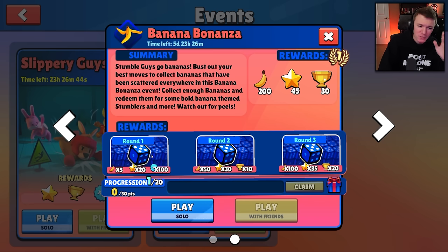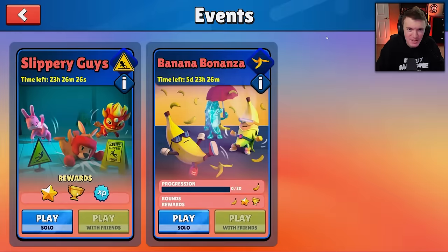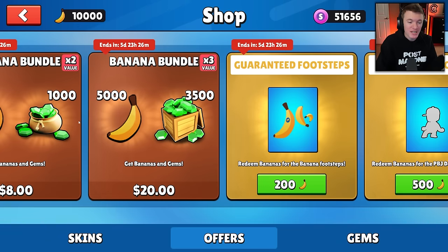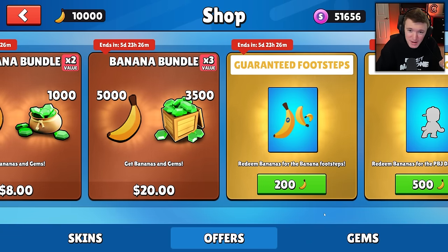Round one is a random round where you get five bananas, 20 stars, and 100 XP. Second round: random, 50 bananas, 30 stars, 10 trophy. Round three: random, 100 bananas, 35 stars, and 20 trophy. Looks like there's some progression with points as well. It'll be similar to the Rabbids event where bananas are just scattered throughout and you have to collect as many as you can. And then when you go into the shop, you can redeem those bananas for some free stuff.